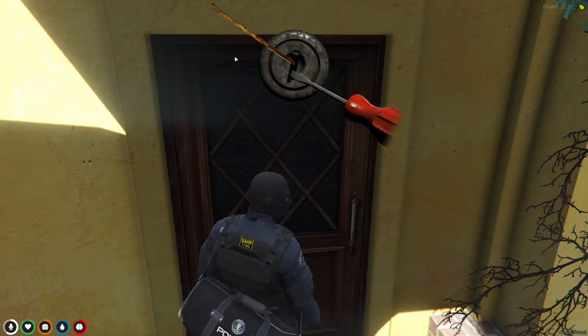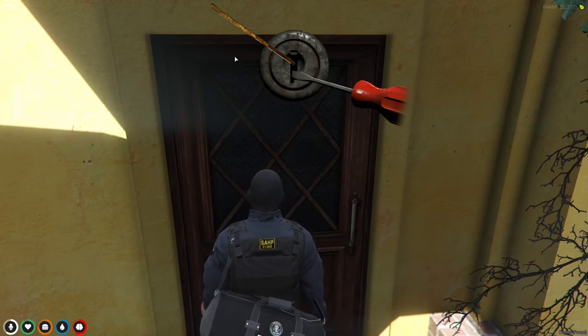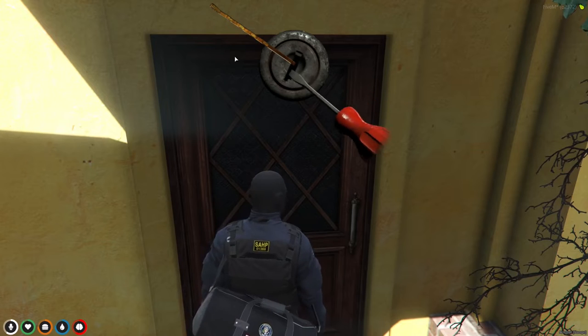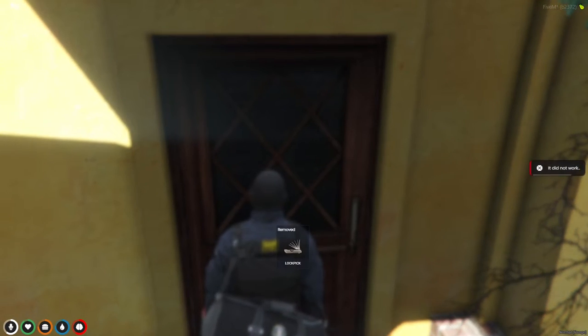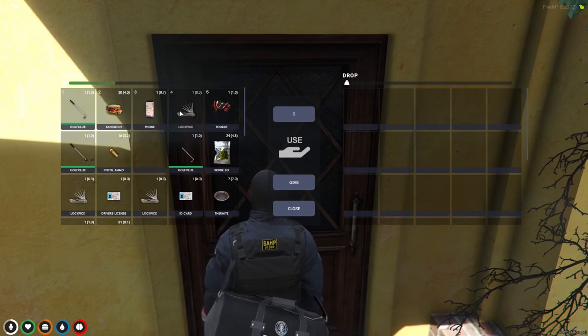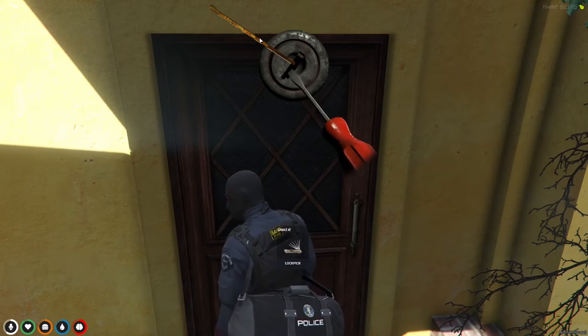It needs to completely turn like 90 degrees to get to the place. Let's try here — bring it quite close — and see, it broke. Sometimes they get removed because they fully break, so that's why I told you to bring many of them.